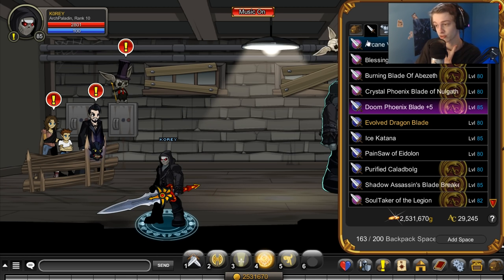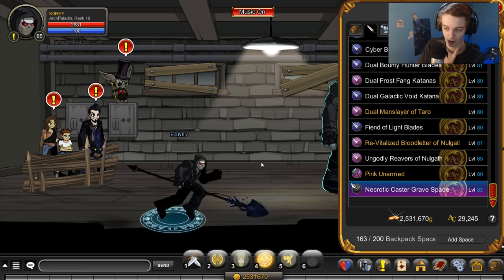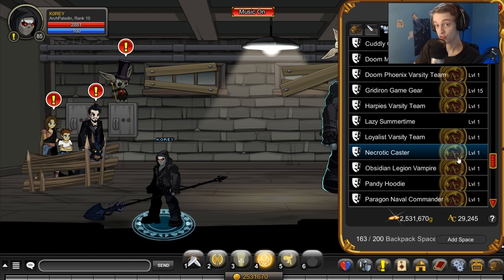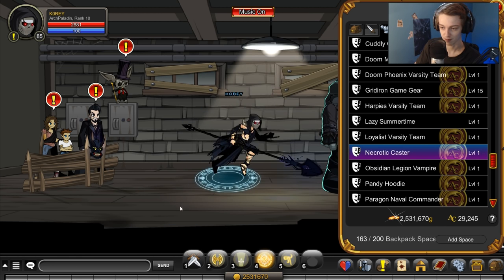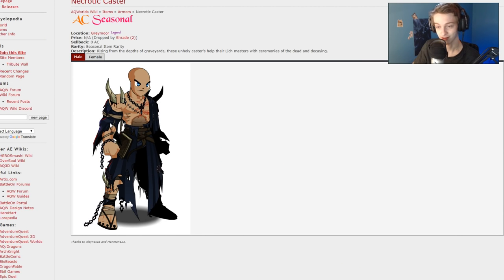From the boss drops itself, the first thing the guy drops is weapons — this weapon right here, an animated pull arm. Looks okay, not my preference. There's a single armor — very cool looking armor, actually. Necrotic caster. There it is on the female version. The male version, I'll show you that right now. You're basically just missing the cloth there — that's about it.